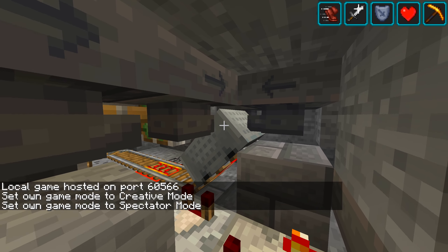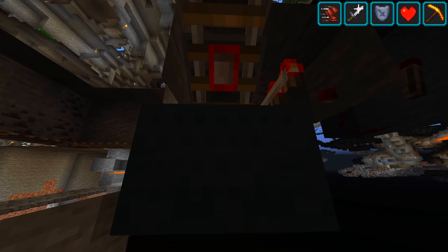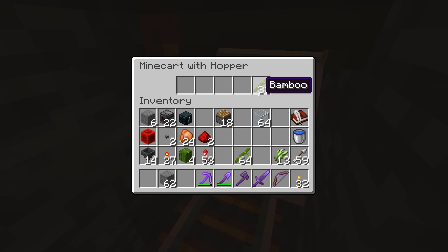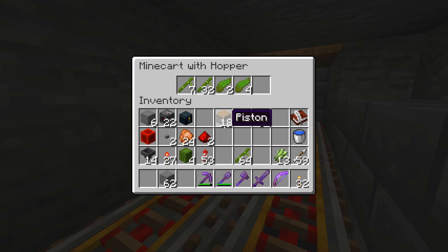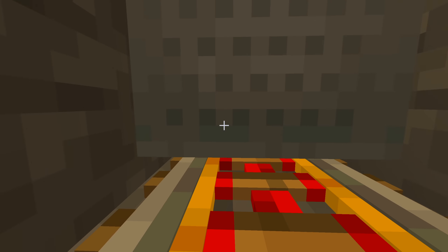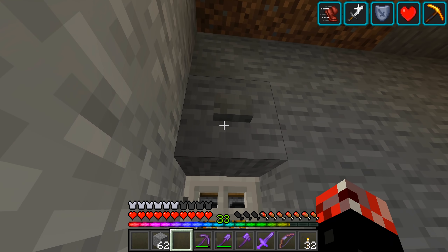I'm going to go into spectator mode and show you guys the entire process. The bamboo gets sent all the way up here to a minecart unloader, which has a bunch of minecart hoppers beneath it. This minecart hopper also acts as a bit of storage, so no matter what, this thing should be able to go back once it is emptied. That's so quick — I wish all hoppers ran that fast. That will go backwards towards the bamboo to pick up some more — that's the temporary storage.